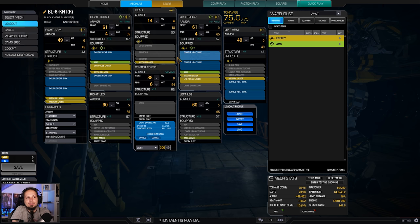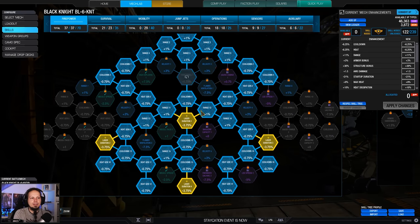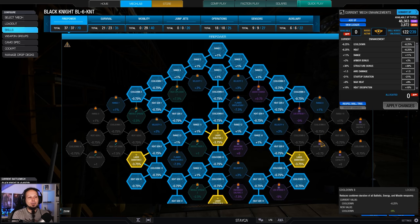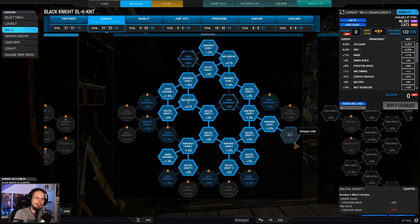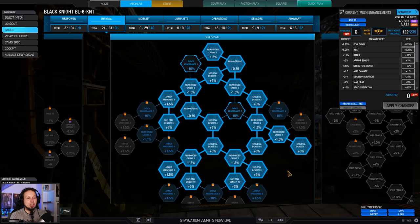I'd rather have armor, of course, but it is just what we get here. Looking at the skills, I have the extended laser vomit firepower tree — extended because those points are kind of optional, but I wanted the additional cooldown and range. We also get laser duration nodes, heat gen galore since it's an energy build, and a bit of cooldown and range. I was tilting my points more to skeletal density and some armor hardening on the way down.